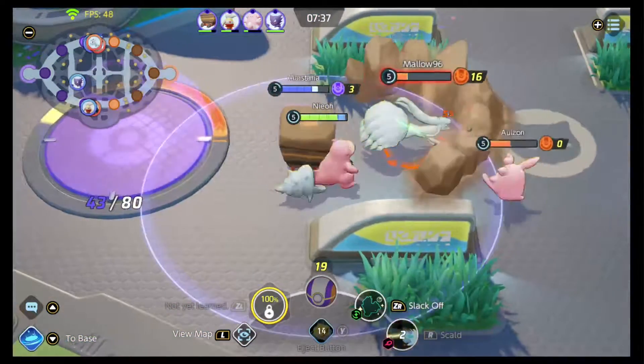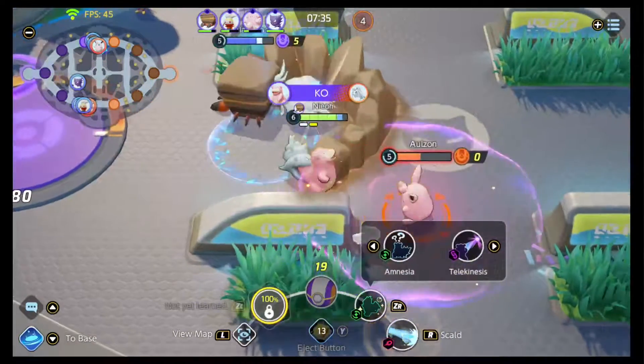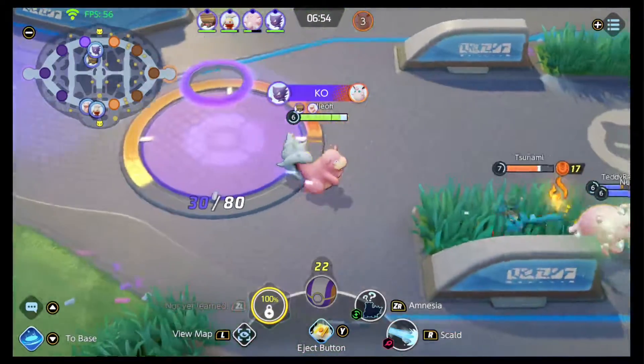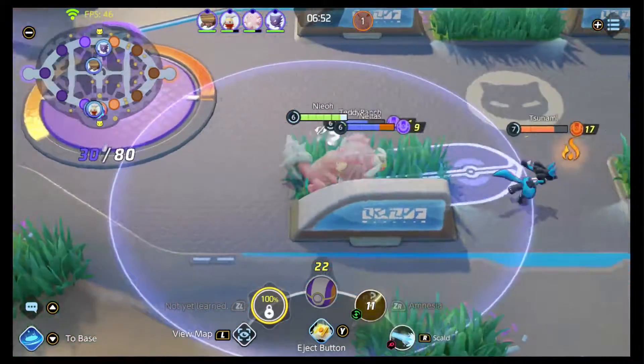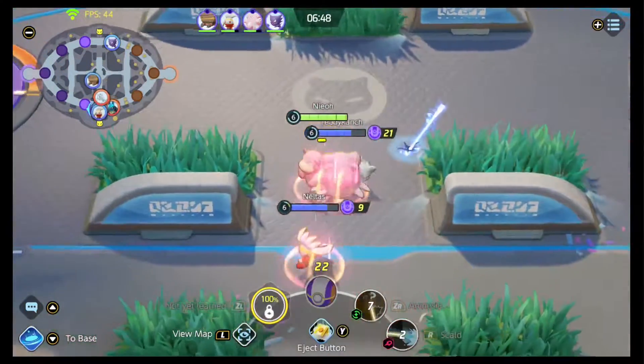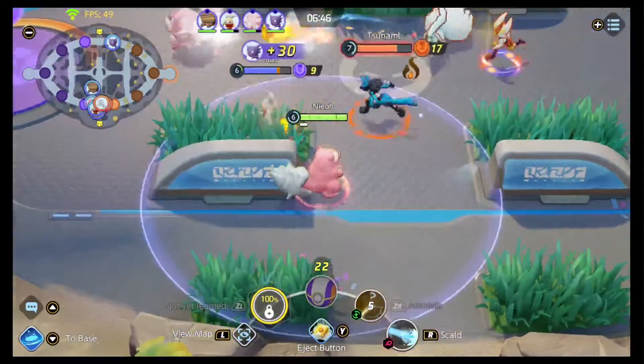Cinderace and Zerora are also attackers. Special attackers are Pikachu, Eldegoss, Venusaur, Mr. Mime, Slowbro, Wigglytuff, Alolan Ninetales, Cramorant, Gengar, and Gardevoir. There are exceptions to the rule, but those will be covered in guides for specific Pokemon at a later date.